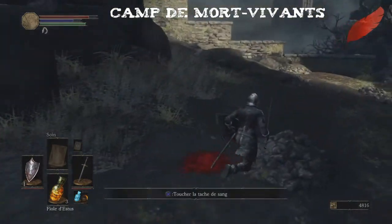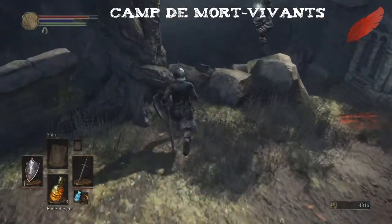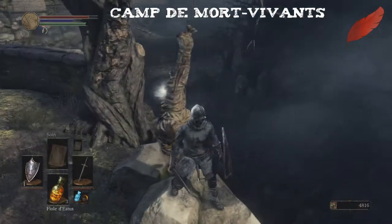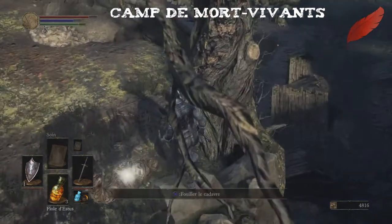Vous voyez le cadavre ici ? Et bien l'anneau est dessus. Vous ne pouvez pas le récupérer en étant en face. Si vous tapez dessus, il va tomber en bas. Et si vous allez à un feu de camp, il va se réinitialiser et vous devez faire tout le tour, c'est chiant. Alors ce que je vous conseille de faire, c'est d'y aller tout doucement.